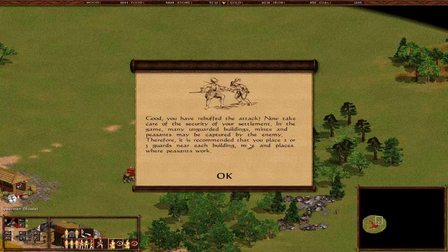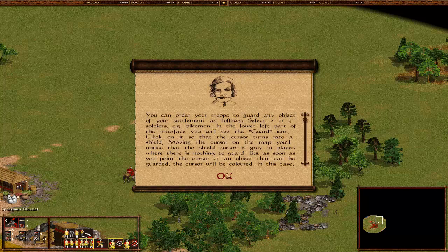I love this game. This second tutorial is gonna be a long one. So guard the buildings - they can be captured, and peasants can be captured. Therefore it is recommended that you place two or three guards near each building, mine, and places where peasants work. You can order your troops to guard any object of your settlement - select a few guys, in the lower left part of the interface you will see a guard icon.